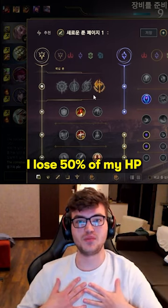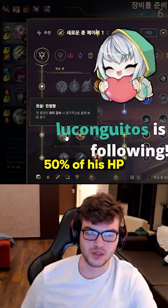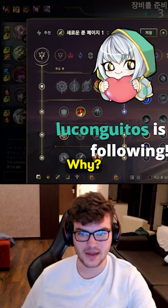Let's say you are weak side and you lose 50% of your HP, and the enemy top laner loses 50% of his HP. Who benefits? Enemy top laner. Why? Because his jungler is there.